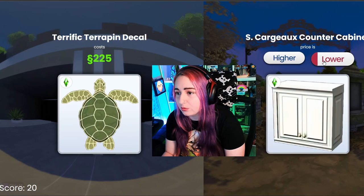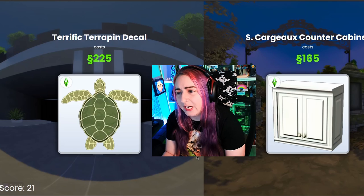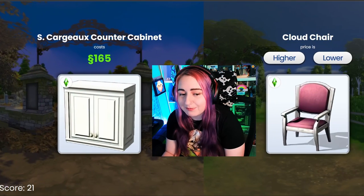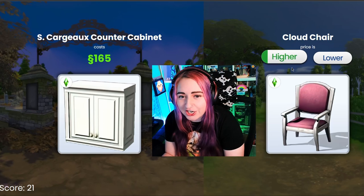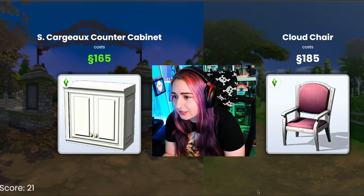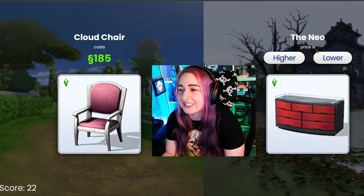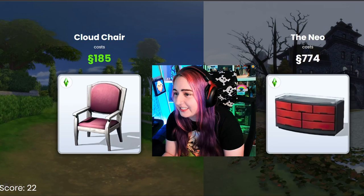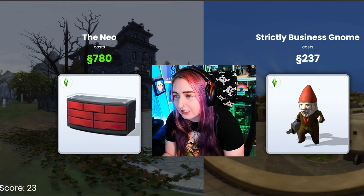This countertop — is it lower than 225? It's gotta be lower. Yeah, like each countertop. That makes sense. We hit 20 — we're over 20. We're doing good. This chair — higher? Barely higher. I didn't know if it was gonna be higher or lower, so I just guessed. This is definitely gonna be higher, because this is a dresser. Easy. Gnome — definitely lower. That's an expensive gnome. I thought it was gonna be like 50.